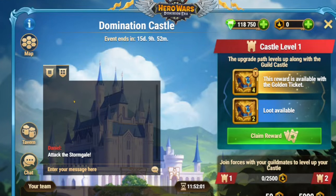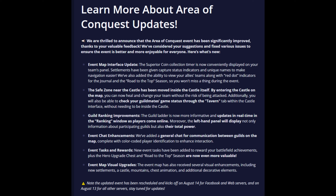Event tasks and rewards: new event tasks have been added to reward your battlefield achievements, plus the hero upgrade chest and Road to the Top season rewards are now even more valuable. Event map visual upgrades: the event map has also received several visual enhancements, including new settlements, a castle, mountains, chest animation, and additional decorative elements.